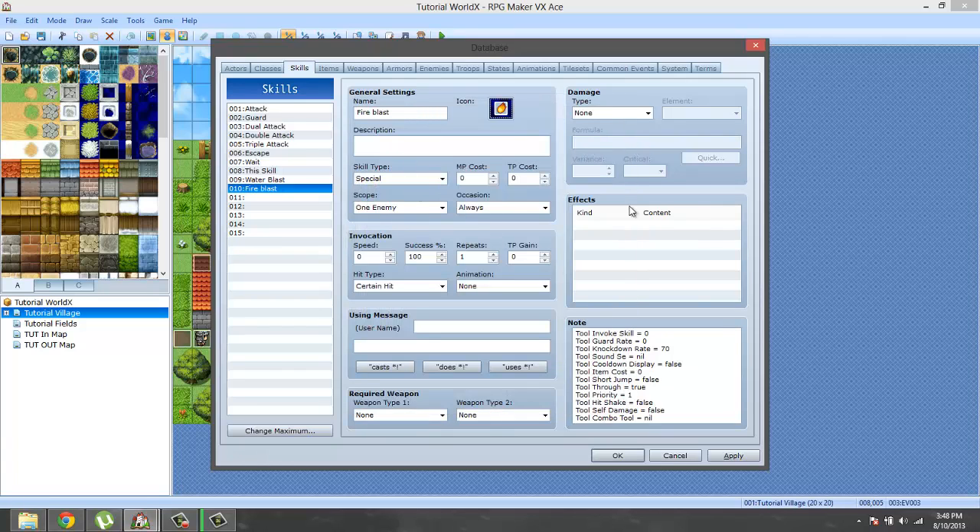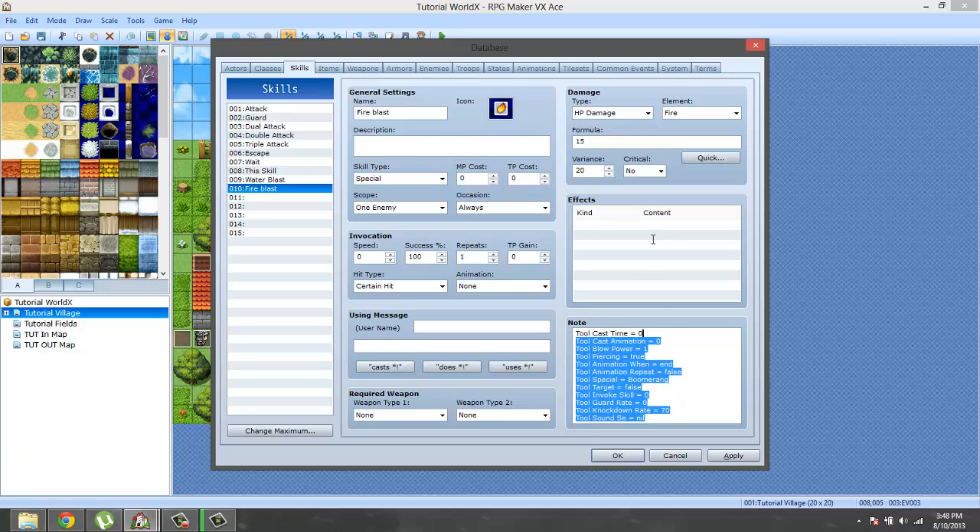One enemy, HP damage. Element: fire — again doesn't really matter, just a personal preference. The MP cost: zero, because my character for some reason does not have any MP. Okay, now we come over here to the important parts.